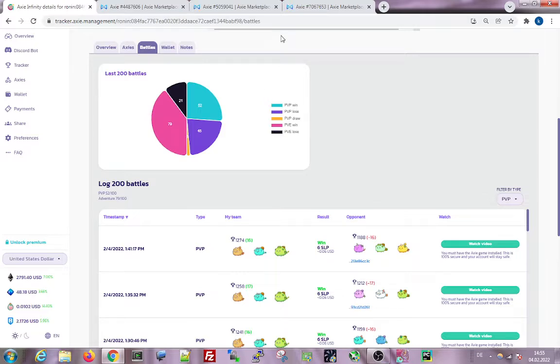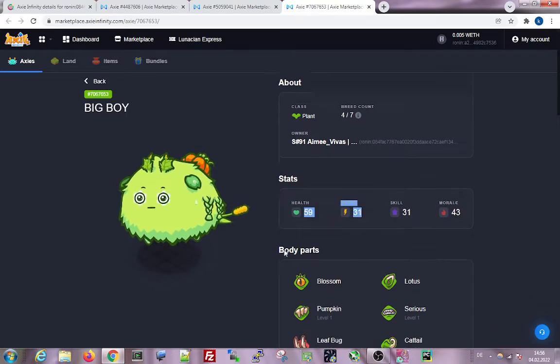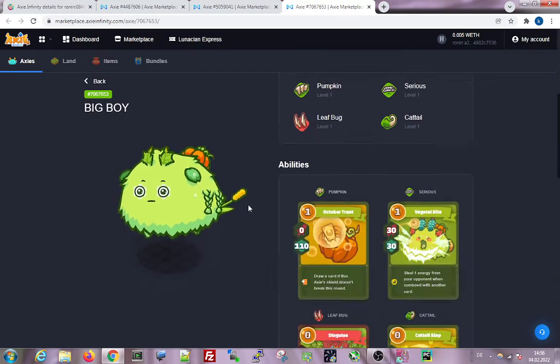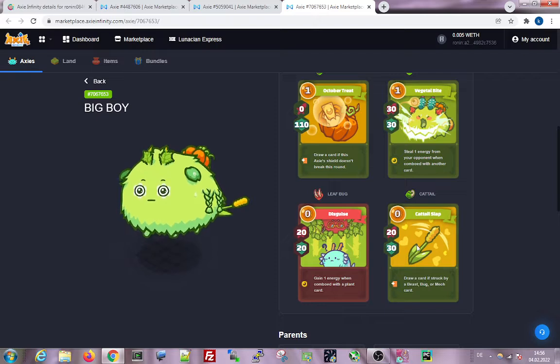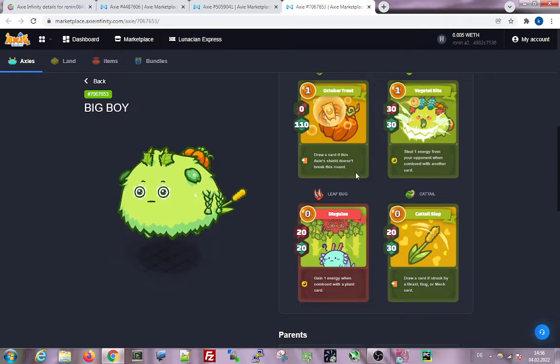Let's have a look at the plant. It's an okay plant — I think you can have higher, but still okay. With the cattle you get cards: seal energy, classic pumpkin, and also energy generation of zero card.